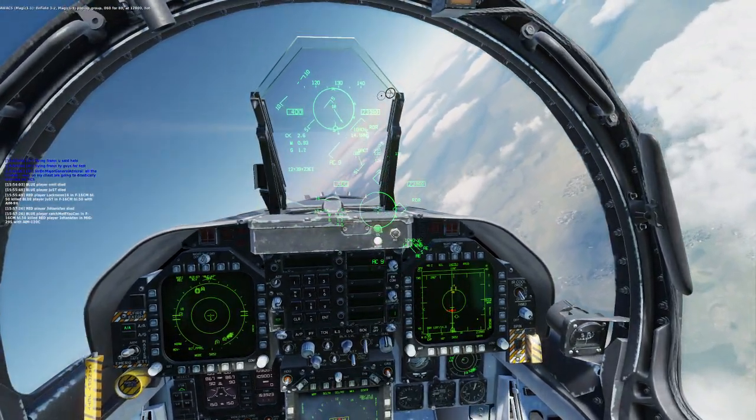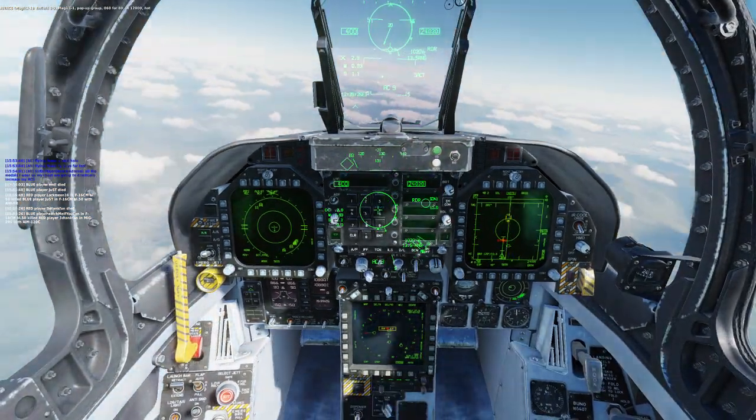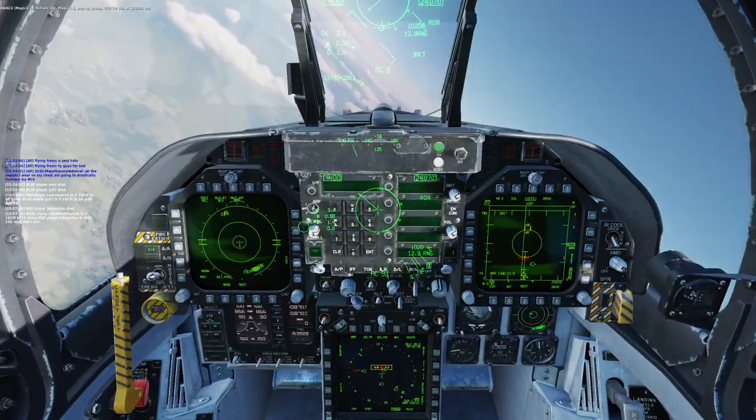Enfield 3-2, Magic 1-1, pop-up group, 0-6-0-4-80, at 12,000 feet.